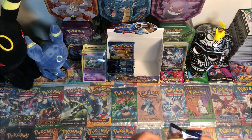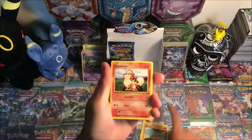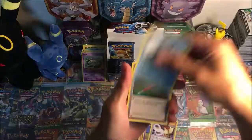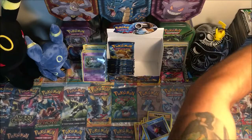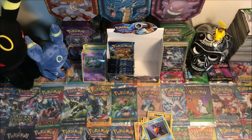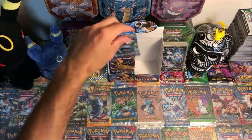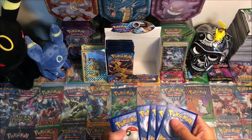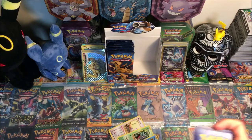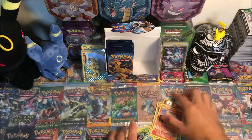We are definitely putting a dent on this booster box. Starting with Pikachu, Machop, Growlithe, Onix, Nidoran, Pidgeot Spirit Link, Poliwag, Full Heal, Machamp Break, and a Staryu. Then Poliwag, Rock Slide, Flareon, Diglett, reverse, and an Arcanine regular rare.